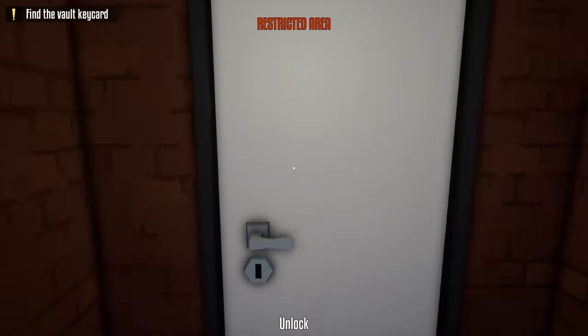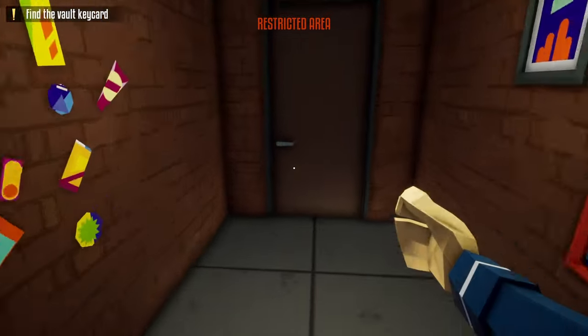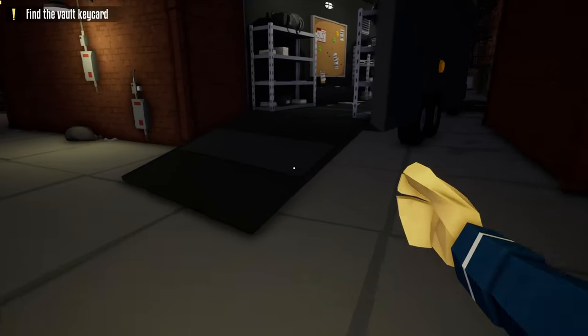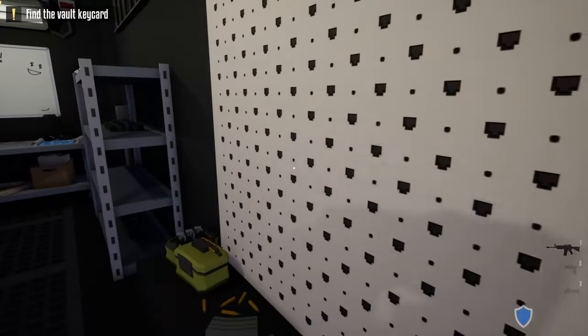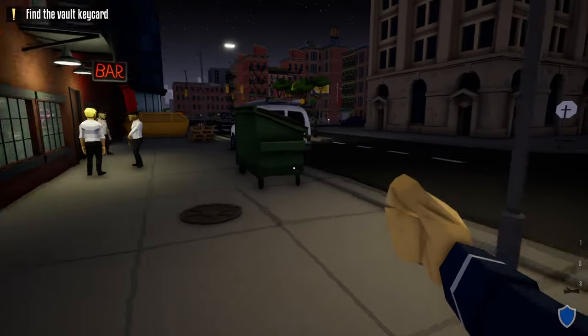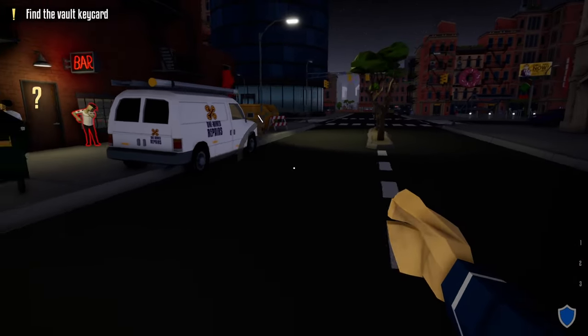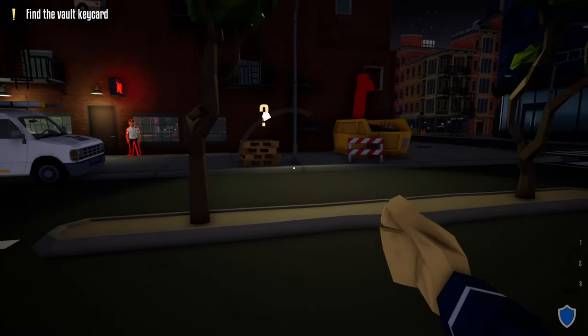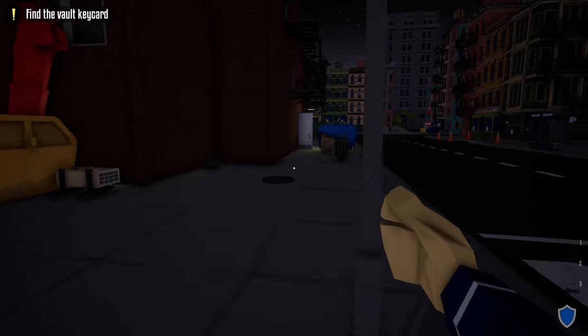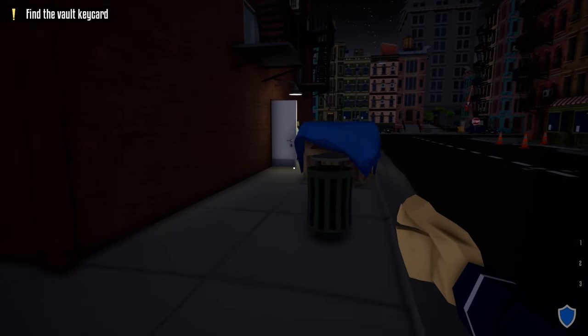After unlocking this door, open it, unlock the next door, and go out to the bar area. Head back to the truck and grab your kit. Once you have your kit, take a right this time, go out the front, and try not to get spotted by any civilians or the guard out front. Go past the dumpster and avoid the guard out back.